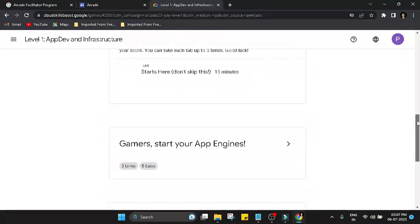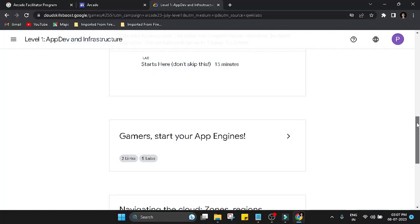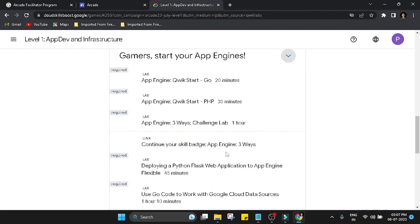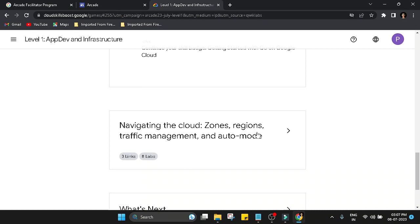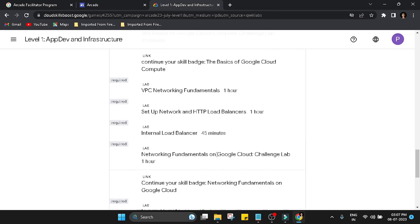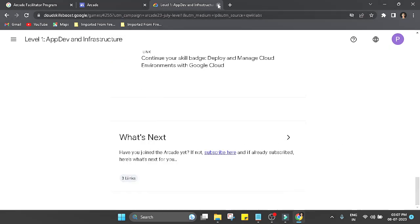If you are unable to join, it means seats are filled — try again after a few hours. Once you join, start doing the labs in each section. Once all labs are successfully completed, you have earned yourself one game badge. Please make sure to complete or at least join the level games when they are live, as limited seats mean you may miss out on a badge and a point.